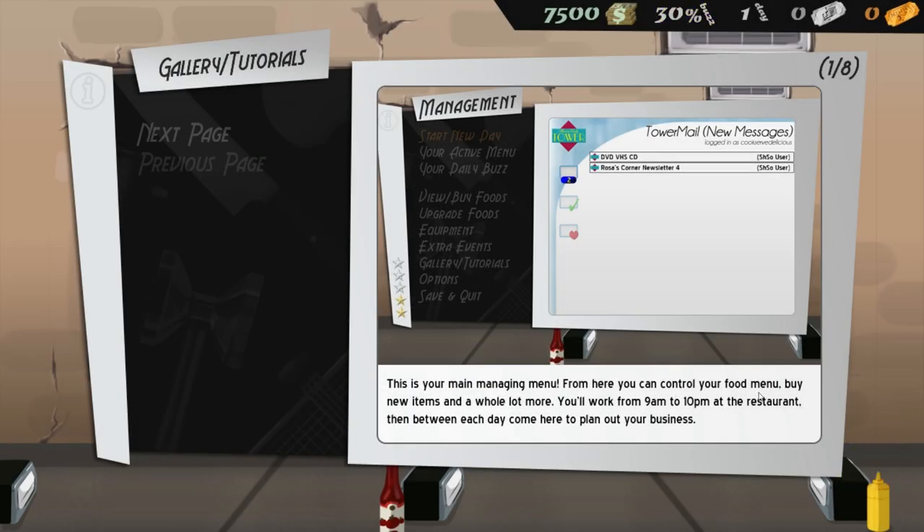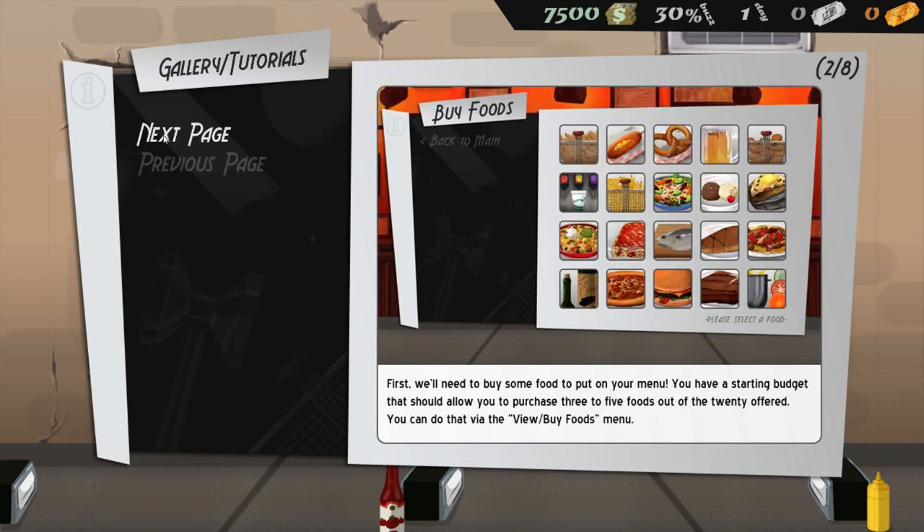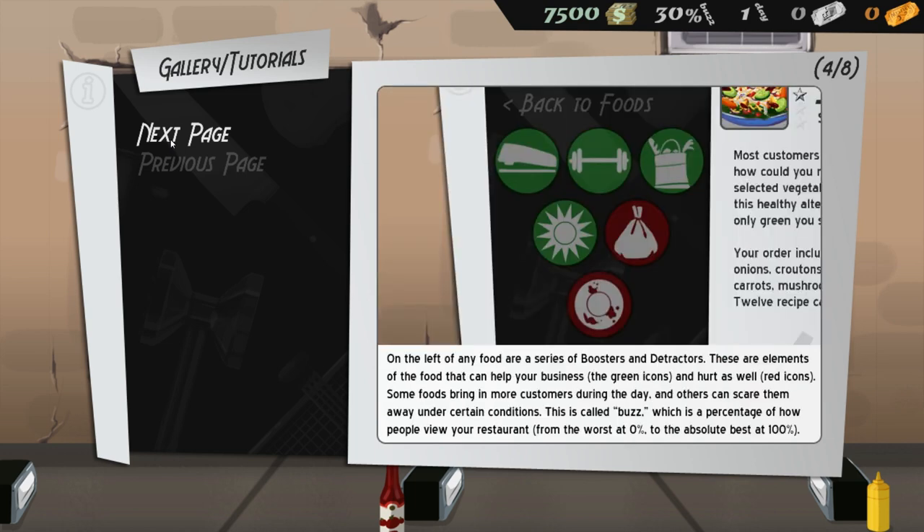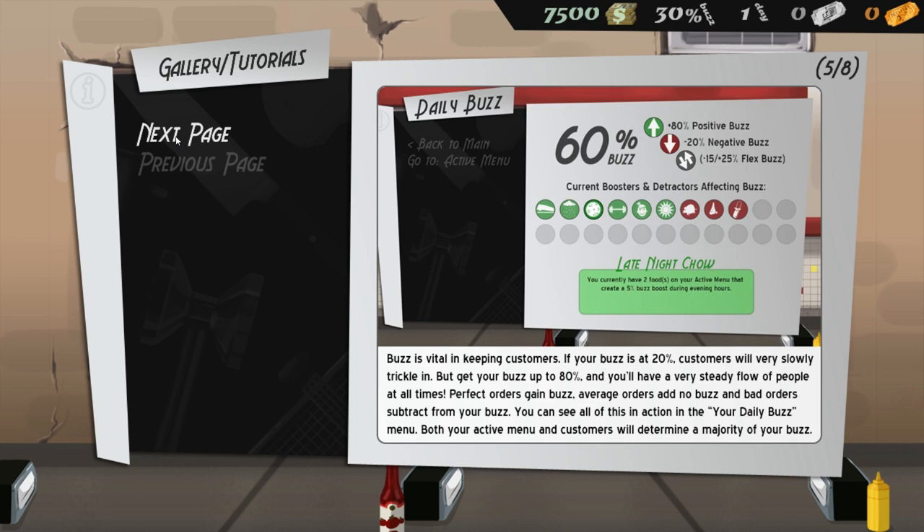This is your managing menu — from here you can control your food menu, buy new items, and a whole lot more. You'll work from 9 a.m. to 10 p.m., then between each day come here to plan your business. First we need to buy food — you have a starting budget allowing you to purchase three to five foods out of the 20 offered. Some foods require equipment: stove, grill, deep fryer. On the left of any food are boosters and detractors that can help or hurt your business. Buzz is vital — if it drops to 20%, customers slowly trickle in.